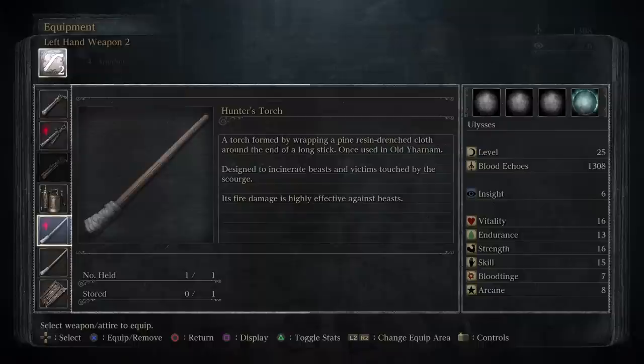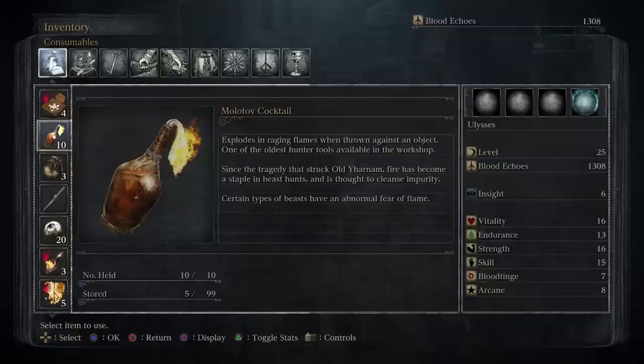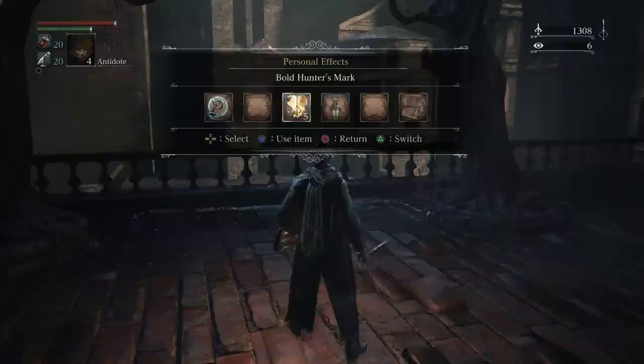Let's check out that Hunter's Torch. You can see it actually does a little bit more fire damage than the regular one. 'A torch formed by wrapping a pine resin-drenched cloth around the end of a long stick. Once used in Old Yharnam, designed to incinerate beasts and victims touched by the scourge. Its fire damage is highly effective against beasts.' It's a better torch, basically. Monsters are afraid of flame. The fire paper and the Molotov descriptions also mention: 'Since the tragedy that struck Old Yharnam, fire has become a staple in beast hunts, and is thought to cleanse in purity. Certain types of beasts have an abnormal fear of flame.'